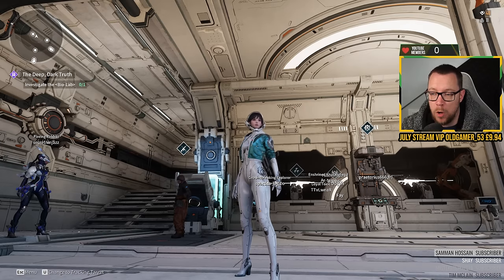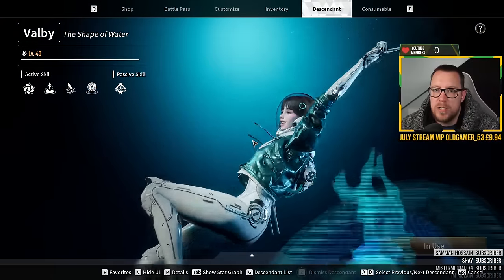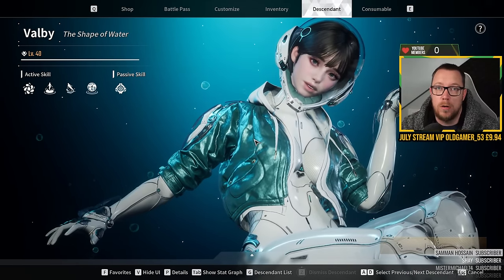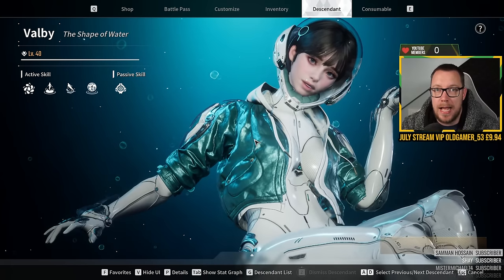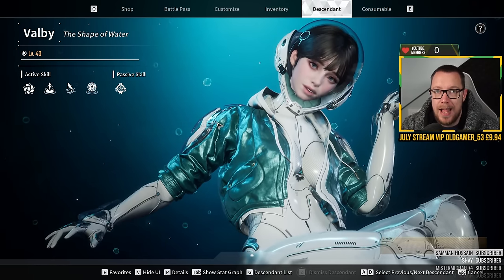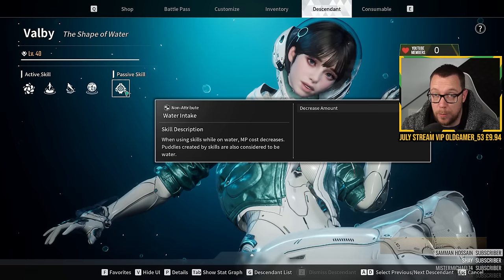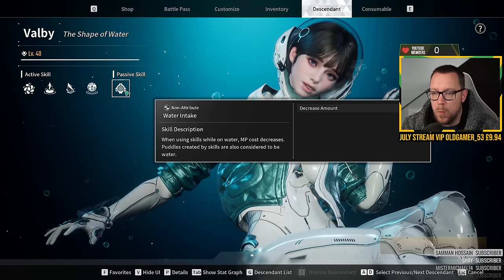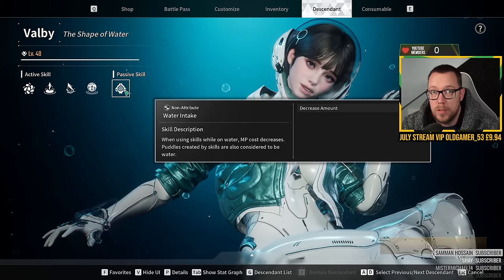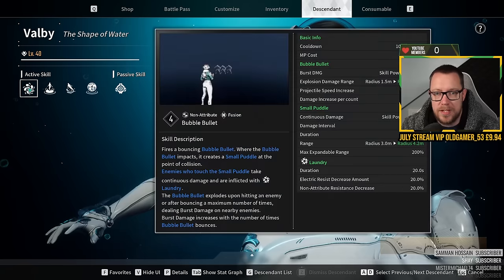Let's talk about Volby and how she works. She's described as 'Volby: The Shape of Water,' so all her abilities revolve around water. She doesn't deal any elemental damage, which we'll talk about later. Let's go over her skills. Her passive skill is called Water Intake — again a non-attribute skill. When using skills while on water, your magic power cost decreases. Puddles created by skills are also considered water.